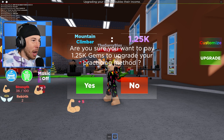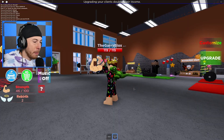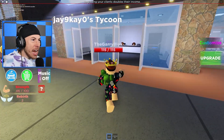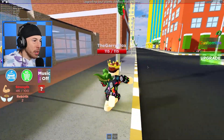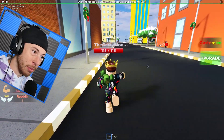The next upgrade is 1,250 gems for mountain climbers. Wait a second, there's a whole gym — look at everybody working out in here! J9K's tycoon — oh my god, look at this entire building he built. I'm only level one, we've gotta seriously upgrade our gym.